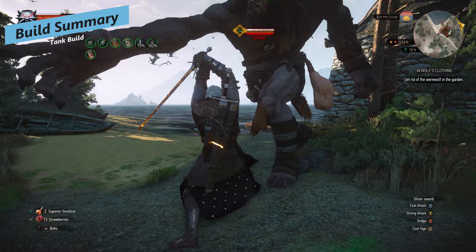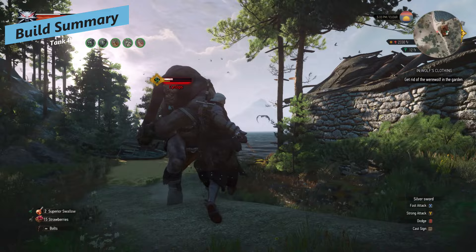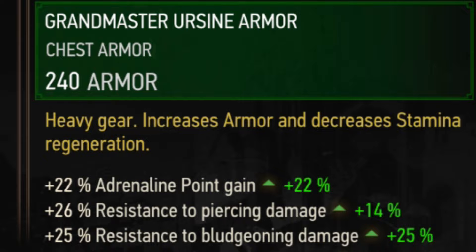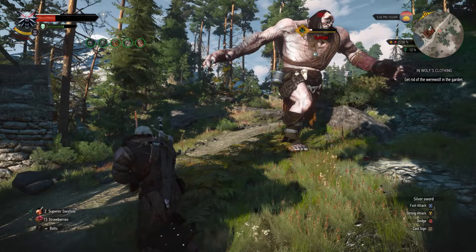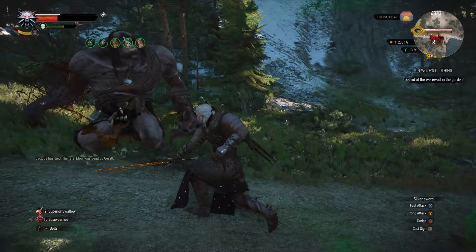Let me know in the comments which of the Witcher sets is your favourite. My goal for this build was to make some sort of an alchemy combat hybrid, because heavy armour lowers your stamina regen. So it doesn't really make sense to use a heavy armour build that uses a lot of Signs, since Signs use stamina and we have lower stamina regen. We're leaning heavily into the defence of the bear set.